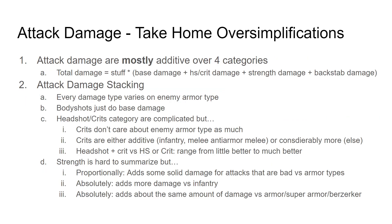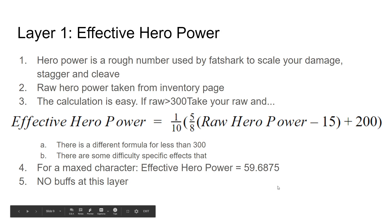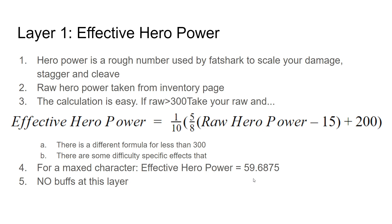Let's jump into layer one. Layer one is effective hero power. All you need to take away from this: take your hero power, shove it into a formula, it outputs some number. It roughly scales about five-eighths of your raw hero power — that's what's on the character sheet. If you have max hero power and you're on Cataclysm, everything else is scaled by roughly 60. Nothing affects this except for your sheet hero power, and for the vast majority of veterans, this is just a number.